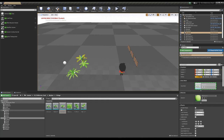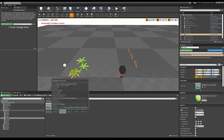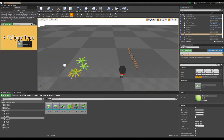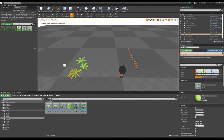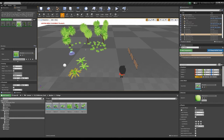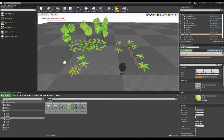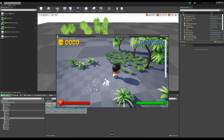You can place foliage one by one, or go into the Foliage Tool. Select the foliage tool, select everything you need to add, and now you can paint trees, grass, and other foliage by brushstroke. Go to select mode and start to play — all your foliage objects will be there.